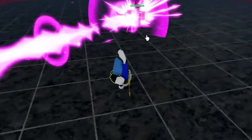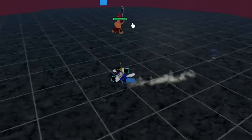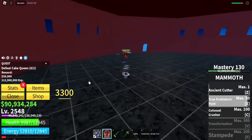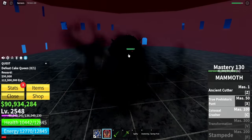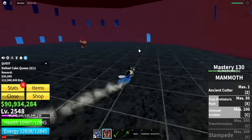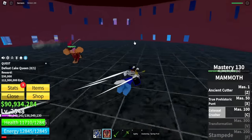Let me use some mammoth on you. Z - 3.3k. Wait, that's actually not that good. I expected some better damage. Colossal Crusher - 3.7k. That's not bad. But we are aiming for more because obviously the transformation is gonna give us a huge boost. So we're just gonna unlock transformation first.